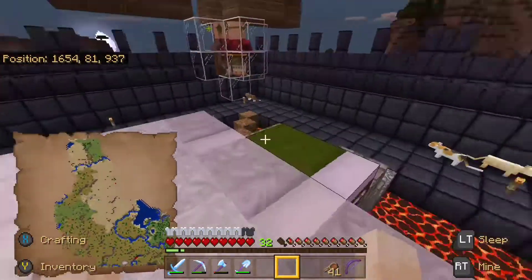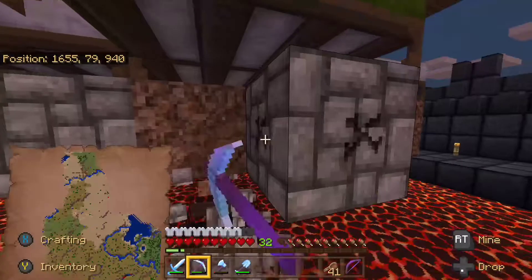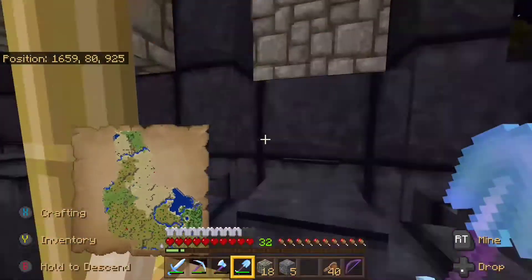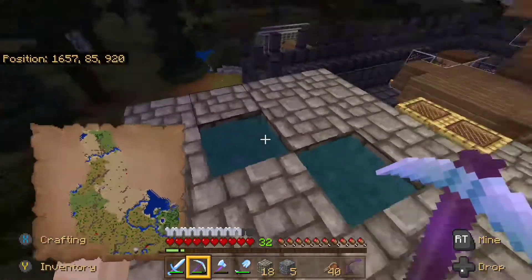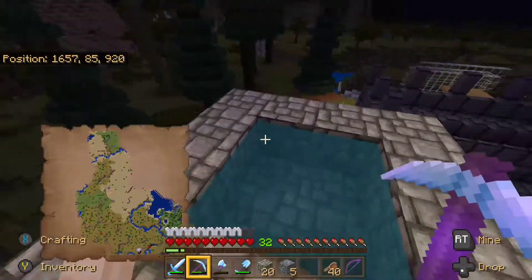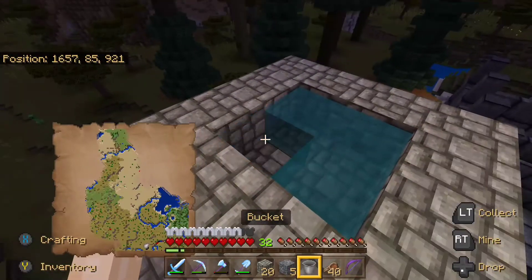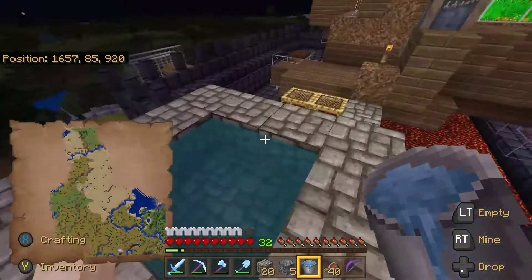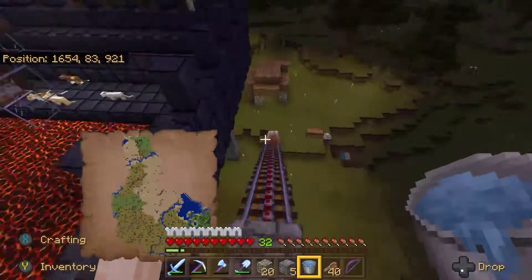Alright, that's all the beds. So at this point we can actually get rid of all the blocks that are under here. Up here I do have a water source. If you put two water buckets kitty-corner to each other and then remove that — I always do four, I know you can do three, one on each side. Doing it this way I feel like I eliminate the chance of losing that water source and having to redo it. Plus you don't have to go in the middle.